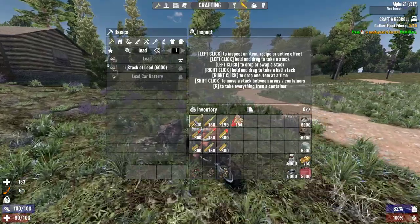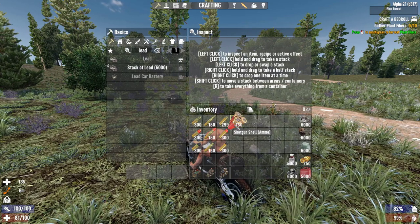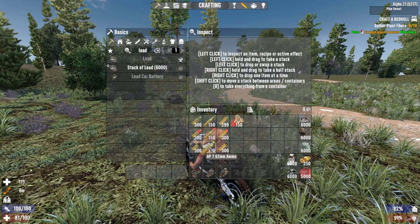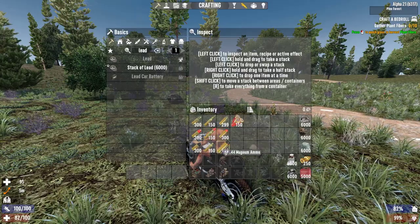That includes the normal ammo — as an example we'll take the 9mm, the 7.62, the .44 magnum, and the shotgun shell. We'll also cover how to craft the high power 9mm, the AP 9mm, the high power 7.62, AP 7.62, and high power .44 magnum.